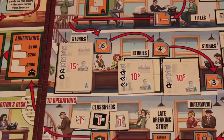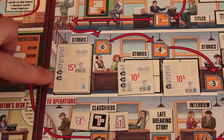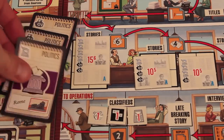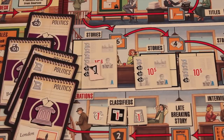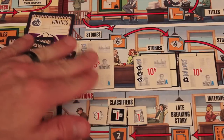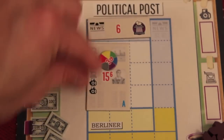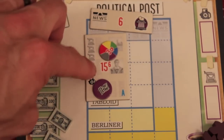This is going to be worth six points at the end of the game. Now if I'm here at the editor's desk, I can get this story - it's a size six story, so I need to discard six cards: four typewriters and two photos, all from the same specialty. Say I have two photos and three typewriters - I'm one typewriter short, but I can substitute clippings. Two clippings act as one typewriter. I also have this extra extra card with one of the two matching colors. So I can get this story, which gives me an extra extra bonus and a bonus for using at least two of my specialty colors. Placed on my tabloid, this is worth 15 points plus three plus six.